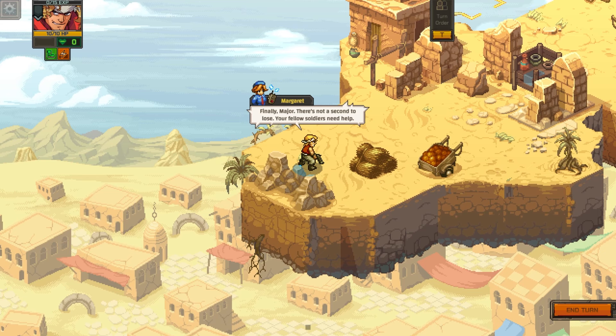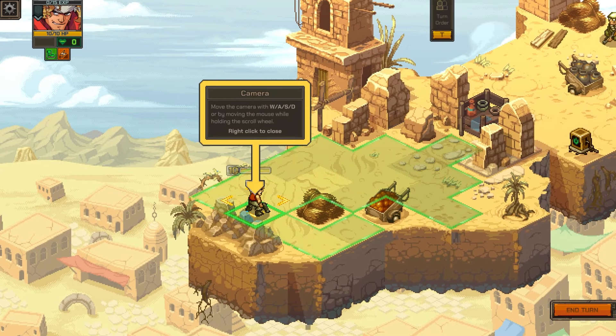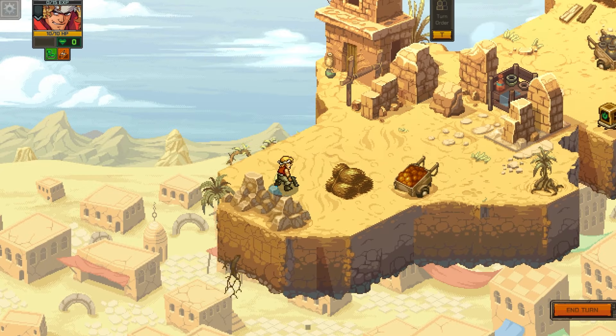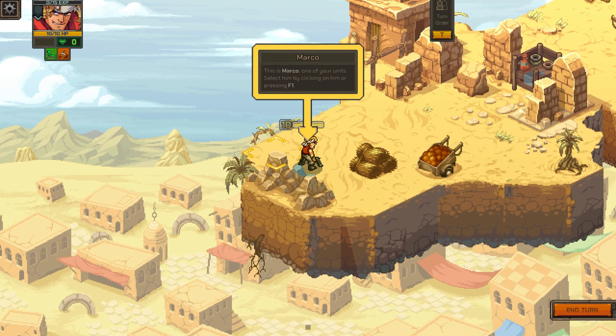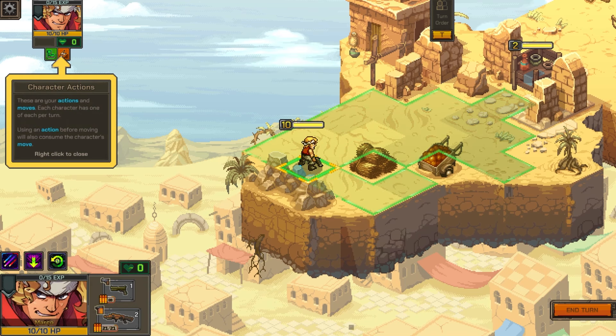Major, there's not a second to lose. So we move the camera with WASD and then right-click. This is Marco, one of your units - select him by pressing F1, or I can just click on him. That's an odd design choice. These are your actions and moves - each character has one of each per turn. You can fire or move, but you can't move and fire... well, you can move and fire, but you can't fire and move. Got it.